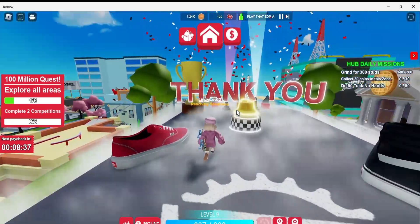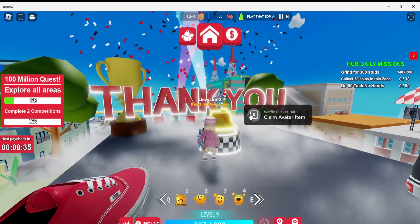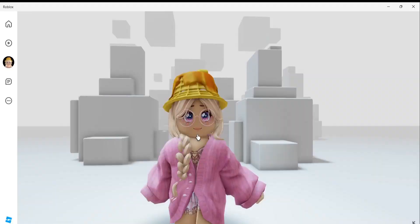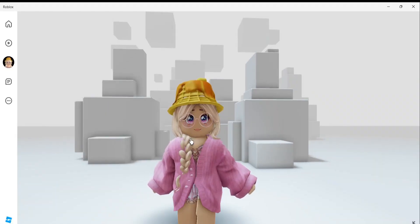Now once you're up here, all you need to do is come over here and claim the bucket hat. It's a waffle bucket hat — here's what it looks like. I like this free item, it looks pretty delicious!